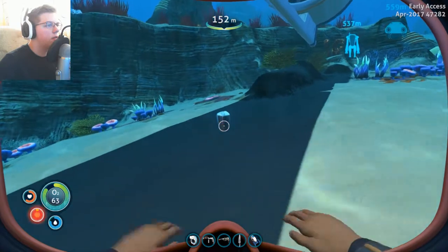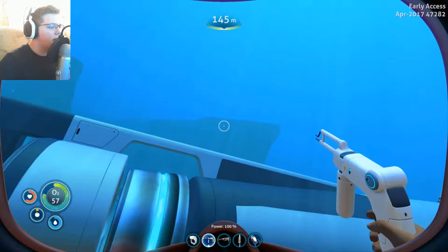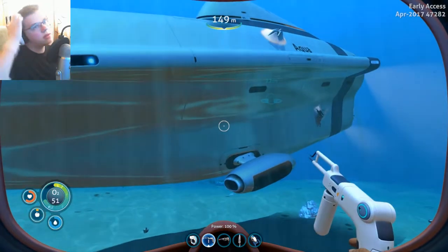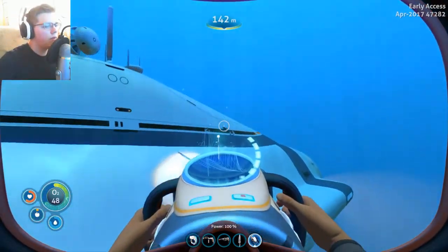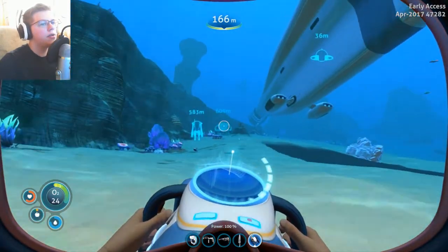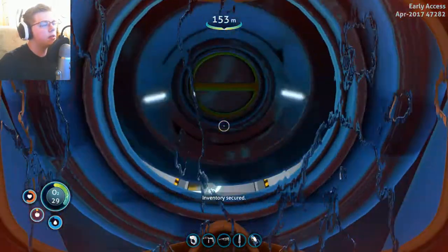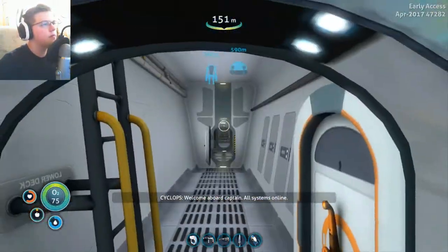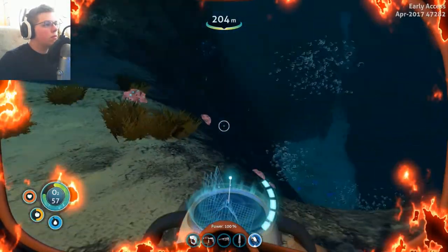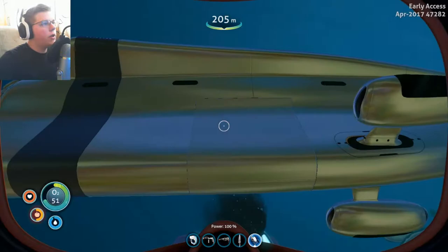Yeah, I'm going to have to get good at spotting these. What is this? It's lithium. Yeah, a lot of these things have new models and stuff so I don't exactly know them. And I'm pretty sure the power cell charger can be found in these mushroom forests. So that's good.